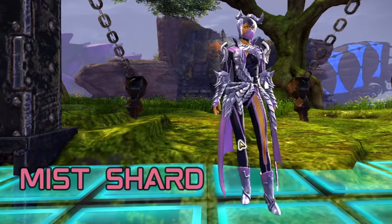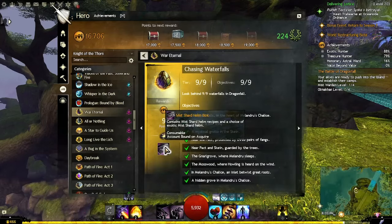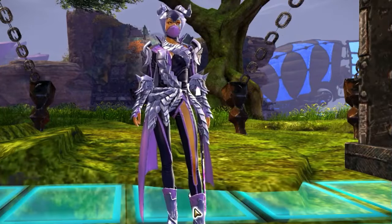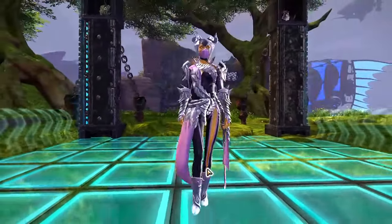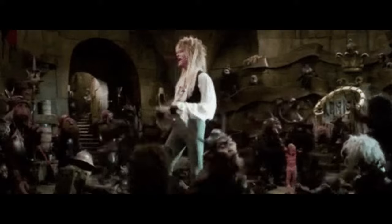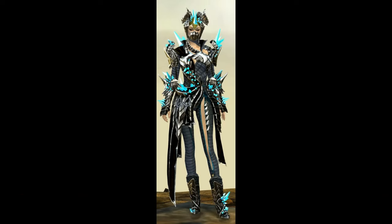Mist Shard — Mist Shard armor is earned through achievements from the Living World Season 4 ending story, War Eternal, and from the map within Dragonfall. Additional pieces can be crafted using recipes gained from the same achievements. This combination of plant and dragon theme is nicely done — you get all the spikes and scales. If you go for the Blossoming Mist Shard upgrade, a crystal or gem theme can also work.